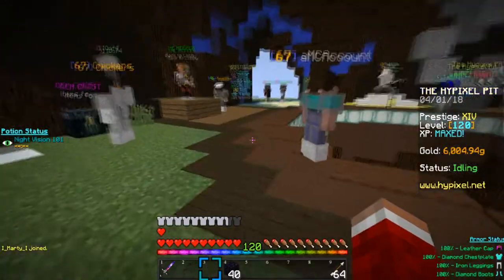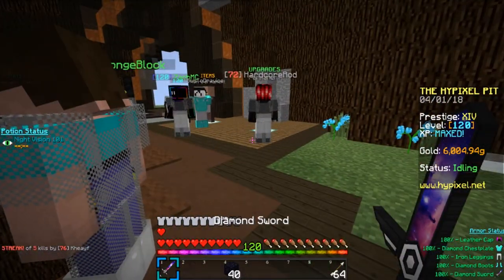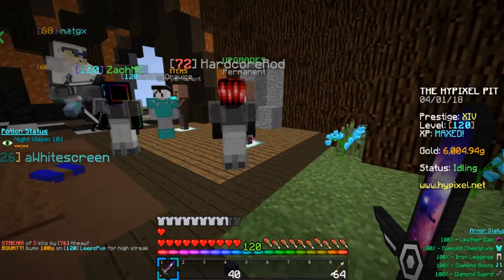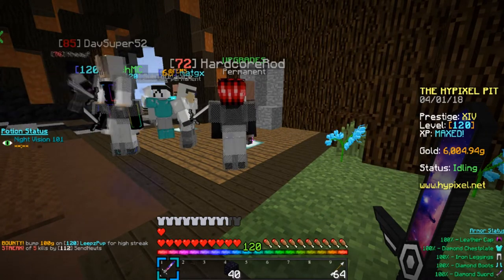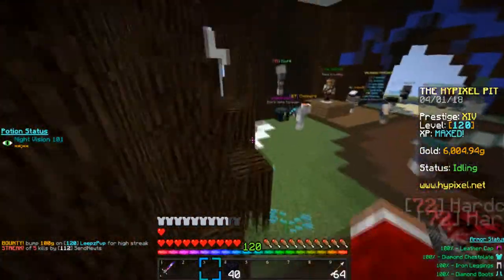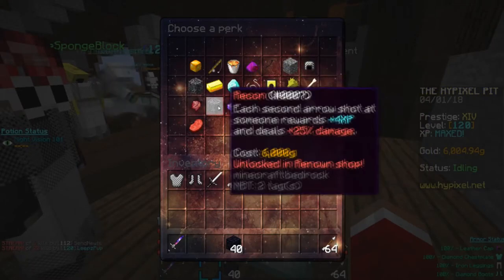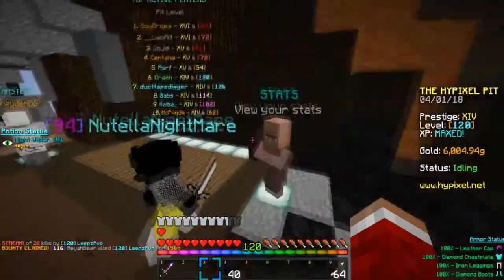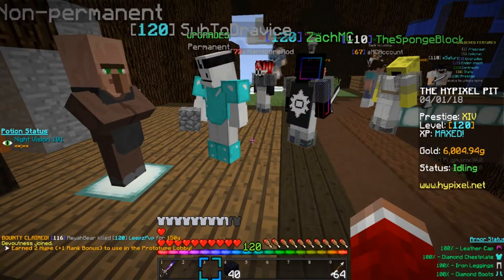Double healing item limits means you're gonna get four golden apples, four golden heads, and I believe two Olympus potions. I don't have Olympus unlocked so I can't test it, but I'm 90% certain you'll get two Olympus potions. You'll probably want this for the golden apples, but if you want to use it for Olympus you can — I'll go into Olympus later, it can be kind of OP.